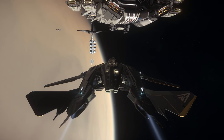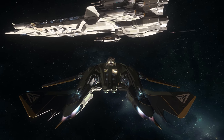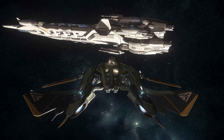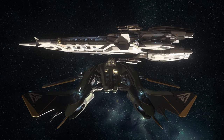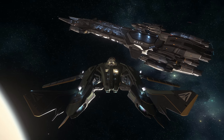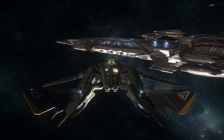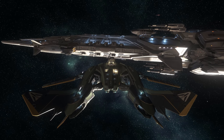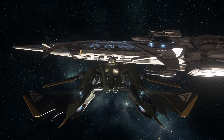Hey guys, Youngblood here, welcome to 3.9.1 which also brings in Invictus Week. We're going to have a bunch of ships you can go see and rent, some cool holo-viewers to look at ships currently in production, but most importantly the Javelin is now flying around. It's limited — you just see it from the outside — but it is in flight and will actually engage you if you have a crime stat. Most of the time you die almost immediately, as you'd expect.